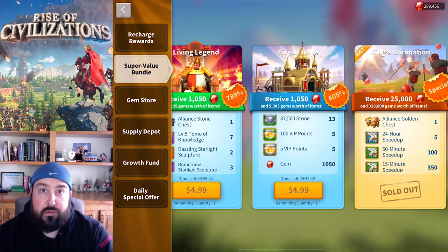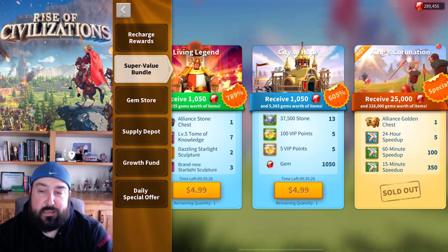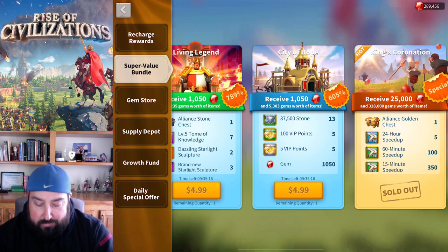I'll break down the numbers for you. VIP points are another big deal when going to T5 — you want to be at VIP 14 or VIP 15 so you can purchase army reserve cards and legendary sculptures with your gems, because it's not just having T5 but having really powerful commanders to power those armies.